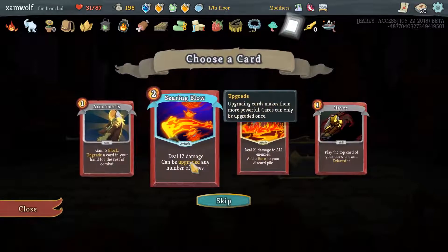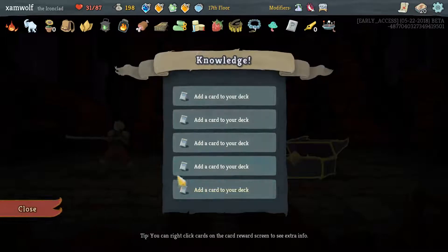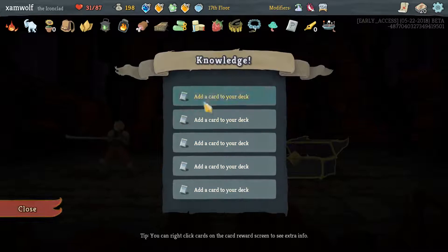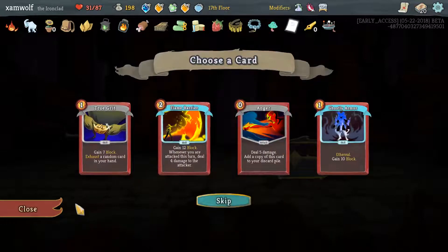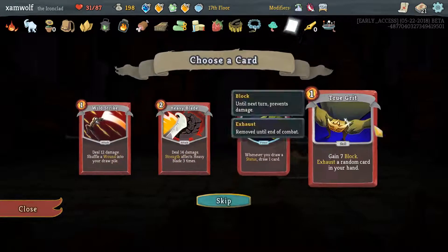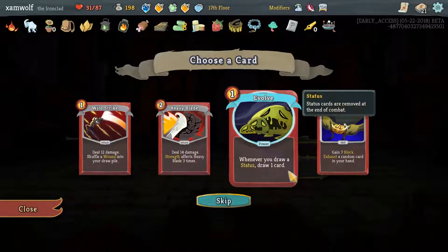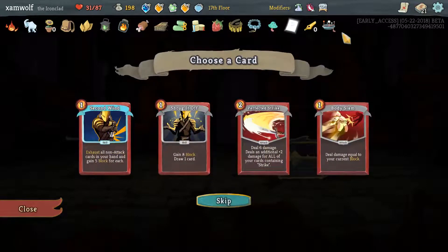Flame Barrier is nice. Holy crap, where is my freaking Sword Boomerang? Do I want Immolate? Probably want Immolate actually. There was Armaments in there and Armaments is great because after Armaments we can play Alchemize for free. I think Immolate is better. If I get Immolate, do I want Evolve? True Grid? I don't want to play... I want to get True Grid.